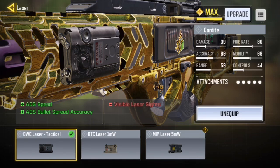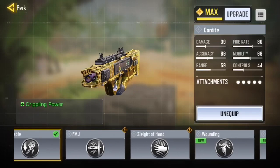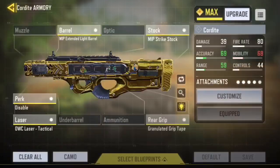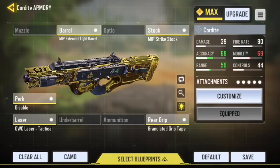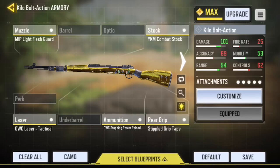The tactical laser also gives you ADS bullet spread accuracy, which they did nerf. For the perk I'm using disable, just in case I hit the feet and it slows them down. If you don't use a perk, I recommend using one of the four-group perks — probably the range four group — which gives you accuracy and control while decreasing ADS speed. I'm not going to show all my classes because the video would be too long.